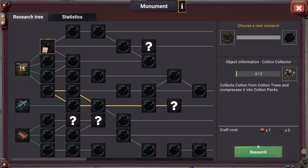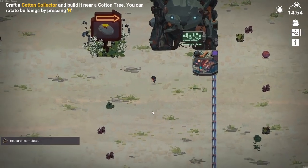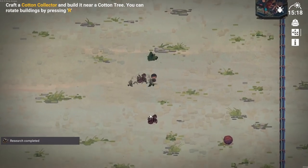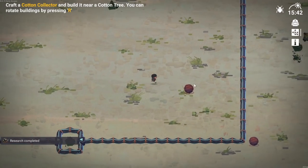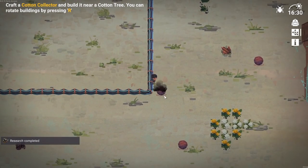Let's research. It just takes time. The cotton collector collects cotton from cotton trees and compresses it into cotton packs. So we should be able to repair that one we saw over on the left side. In the meantime, let's grab some more scrap - you never know what will be needed. Craft a cotton collector and build it near the cotton tree.